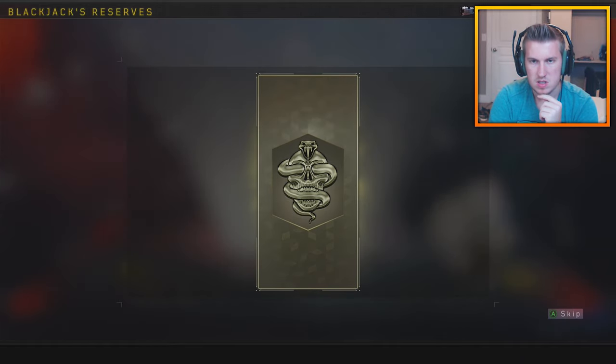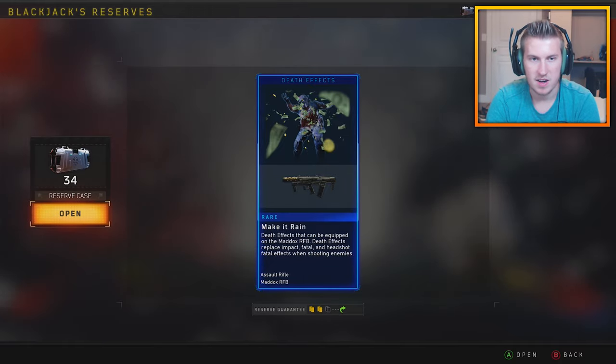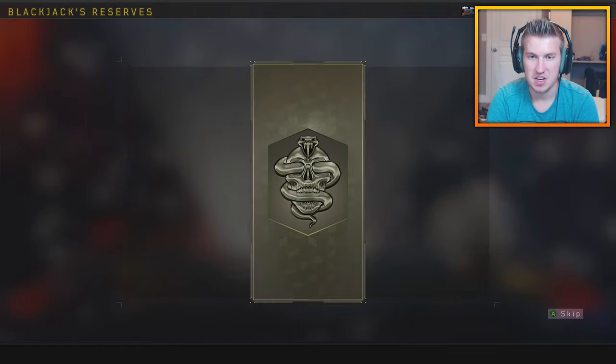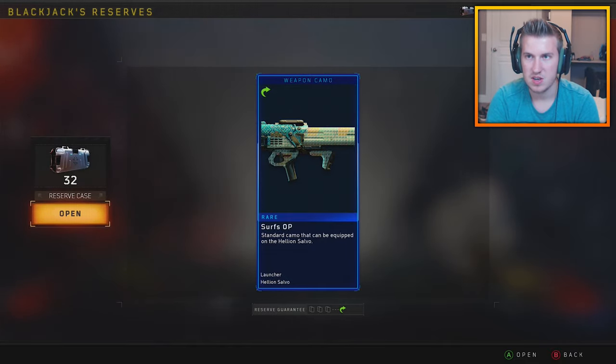Crystallis? Interesting. Make it rain for the Maddox — ooh boy, let's go. Pyrotechnic for the MX-9. Dude, there's so much junk in here. Like, why do you have to get it for every single weapon? Oh my goodness.